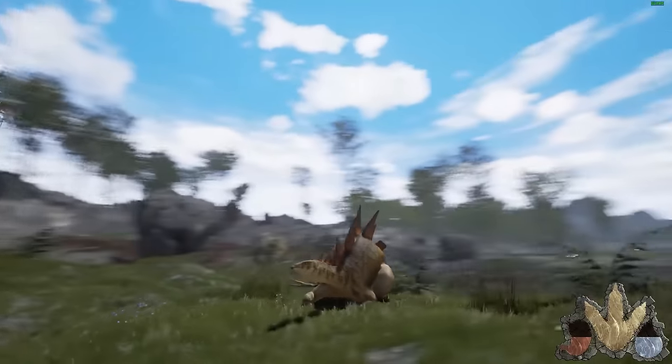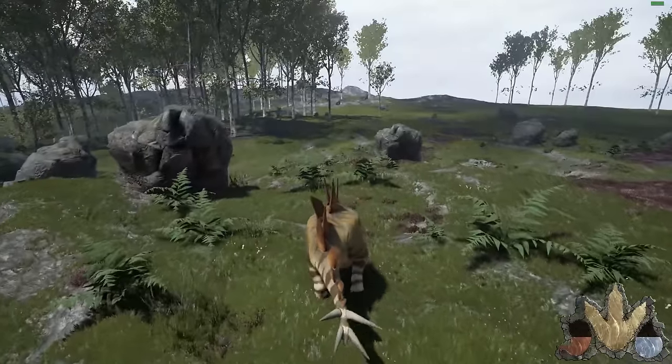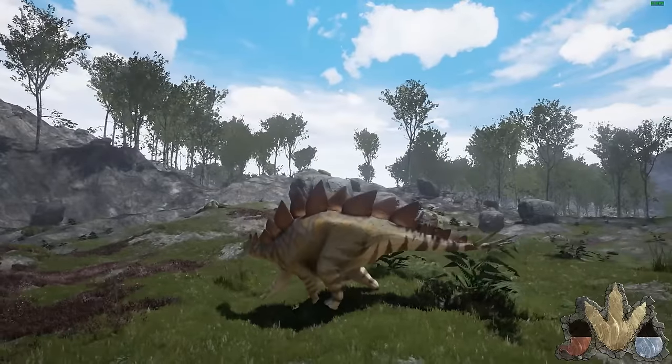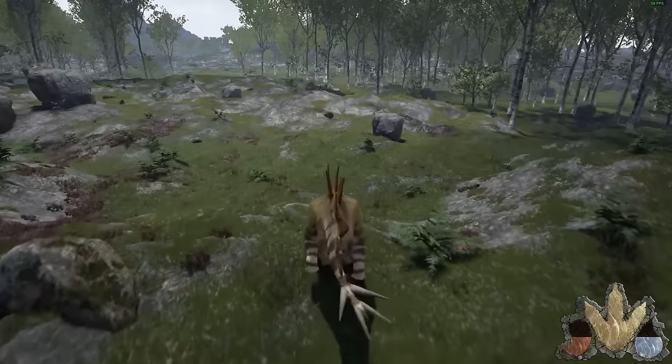Now we also have things like resting, so you can put that resting pose on and kind of get into it — for the RP elements. We also have a feign limp, so you can feign being injured if you really want to, like bringing in carnivores to attack you.